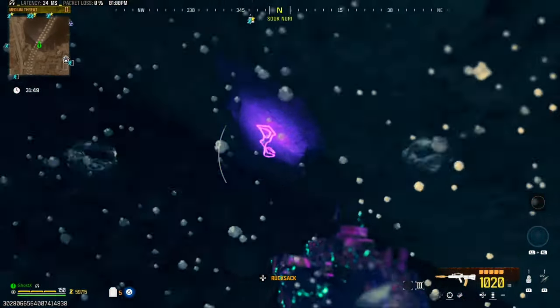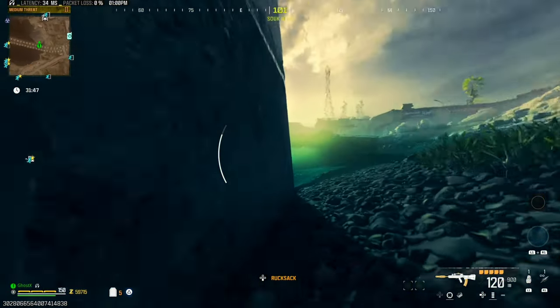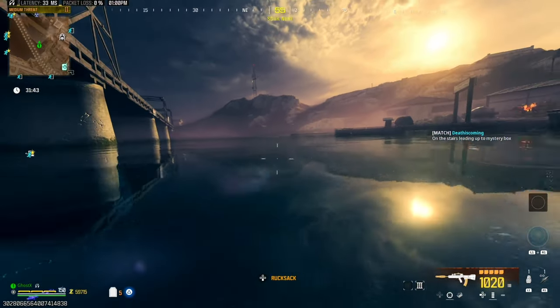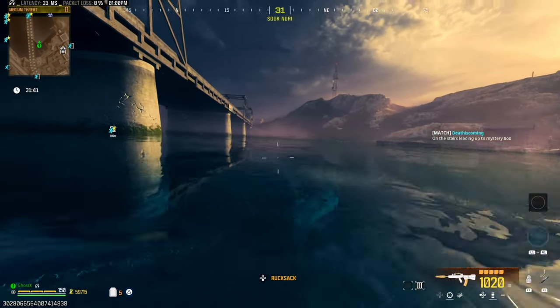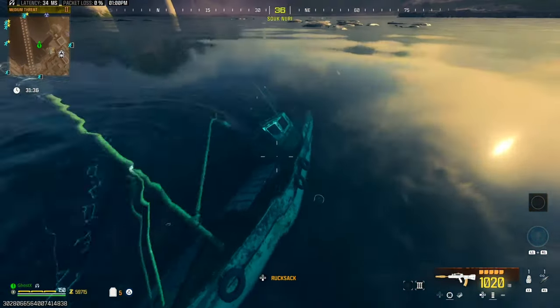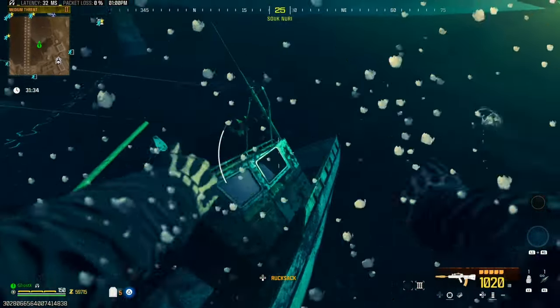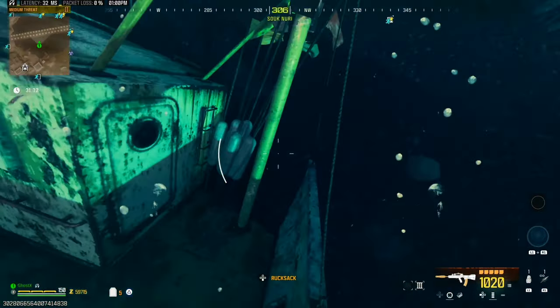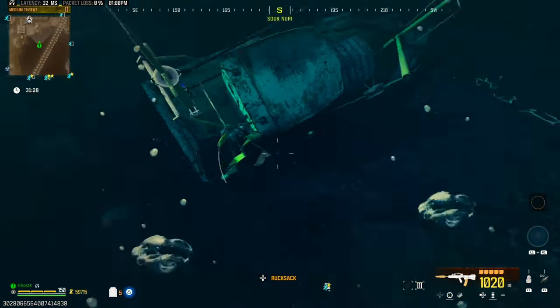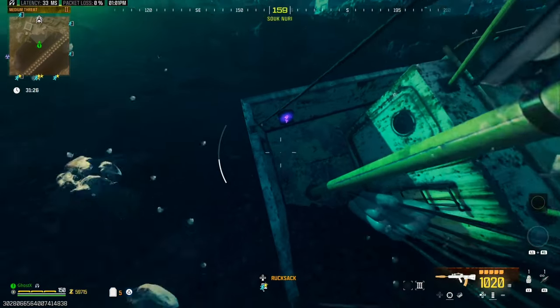The third symbol should be around this corner — where is it? Over here, here we go. Then we're going to the one in or around the ship. It used to be outside the ship but they may have changed the location. There it is — yeah, it's over there.